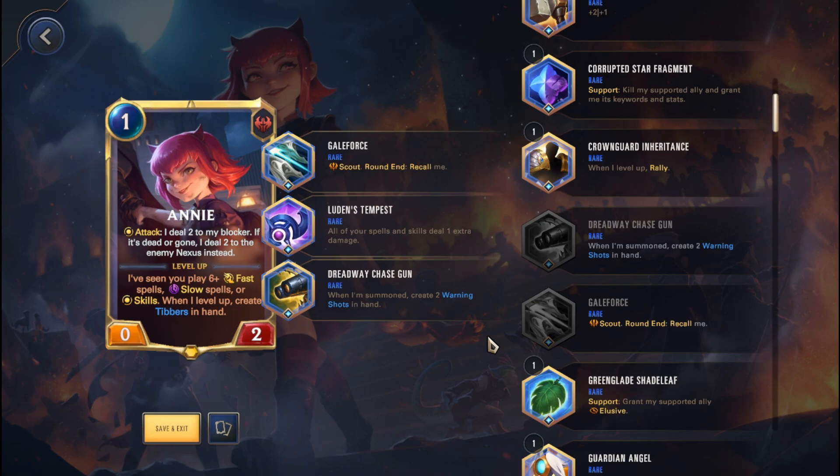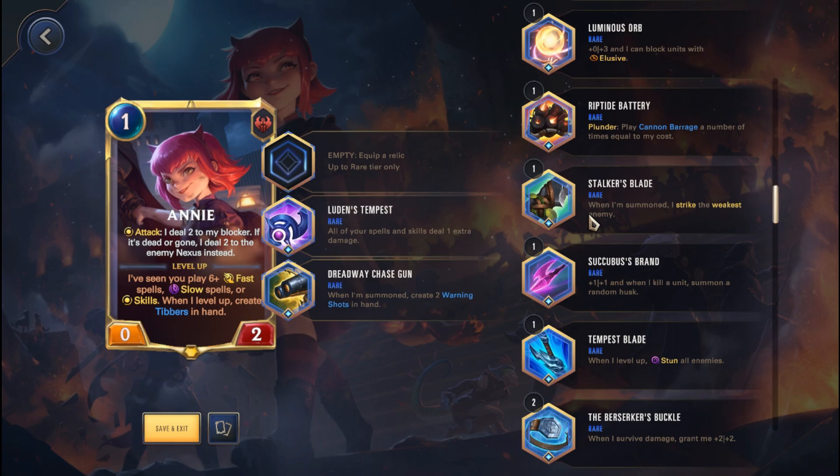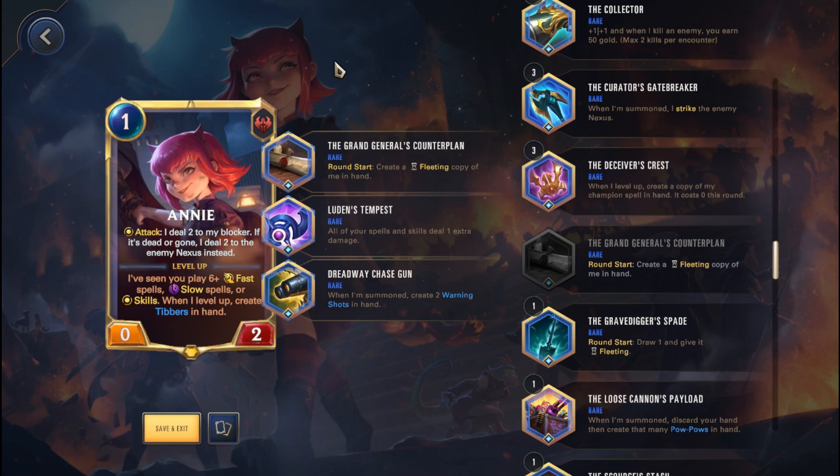Some alternative builds because I know a lot of you might not have certain relics: Luden's Tempest you should be able to get from the Jhin campaign if I'm not mistaken. Dreadway Chase Gun you're just going to have to get lucky, and there's really no replacement for the Chase Gun in my opinion. But in terms of the Gale Force, you can go for Grand General's Counterplant. It's basically the same thing — you're going to be able to create a fleeting copy of Annie in hand, and if the Annie on the board dies you can summon it again and deal damage. Obviously not as fast as Gale Force, but still fairly decent.